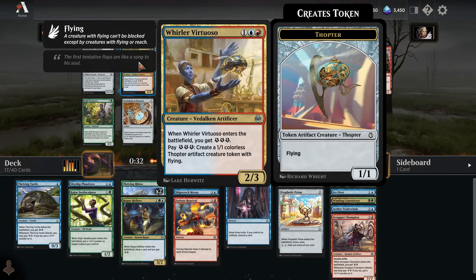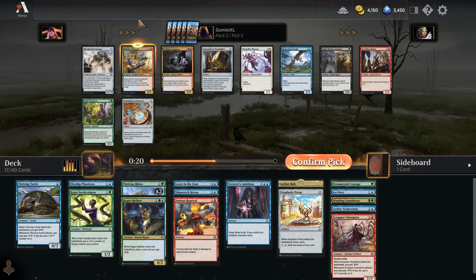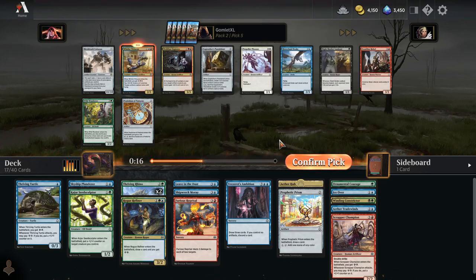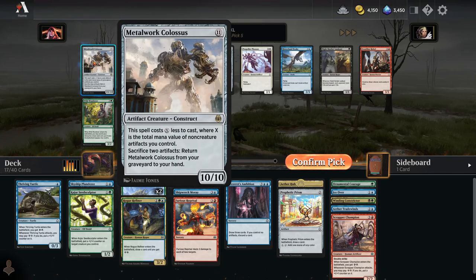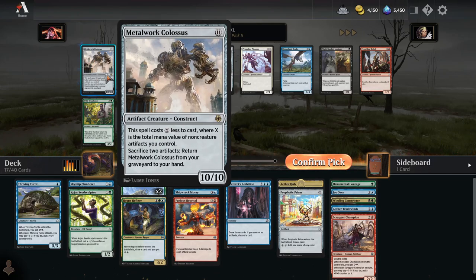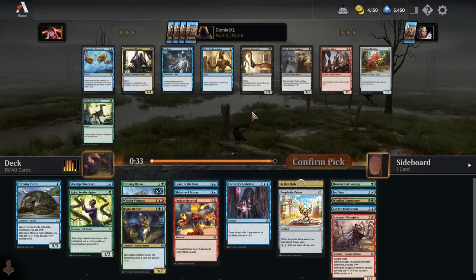Whirler Virtuoso — I guess we're going for the red splash then, because this is a beautiful card for any energy deck. Entering the battlefield with three energy and being able to spend three energy at any time to make a 1-1 Flying Thopter. Whirler Virtuoso is one of the best energy payoffs and it is going to push us in that direction. Metalwork Colossus is a really fun card but way too much mana — we have one Prism for cost reduction, so we are not that deck. Whirler Virtuoso time.